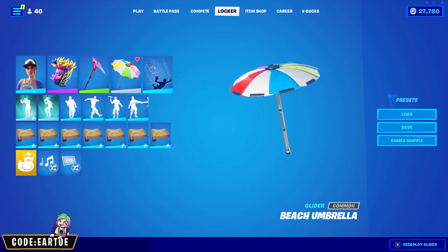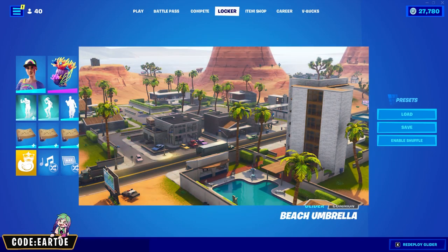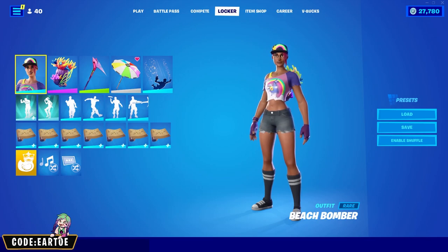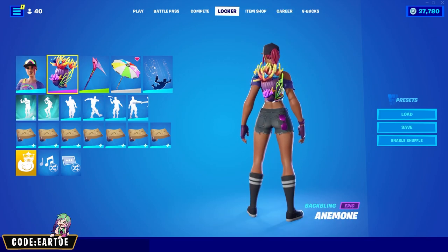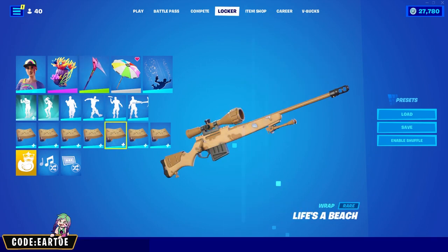Our next umbrella is the Beach Umbrella, which is a special one — we got it in Season 5, the same season that gave us Paradise Palms and Lazy Links, two of my favorite POIs. For the combo we have Beach Bomber for the outfit, the Anatomy back bling, Llama's Bane for the pickaxe, and Life's a Beach for the wrap.